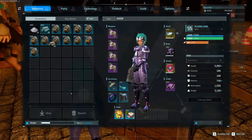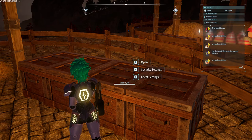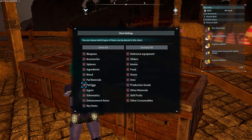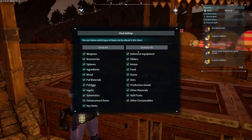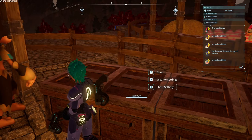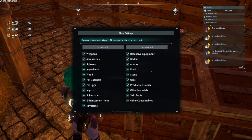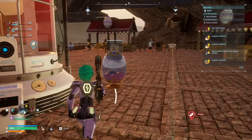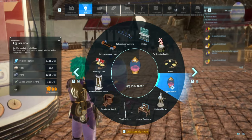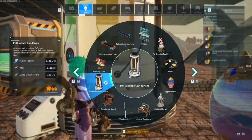I'd also recommend changing the settings to only allow eggs. You can see how easy it is to take them out — it's just putting them in which is annoying. Then you make the egg incubator and the pal condenser in the power tree.